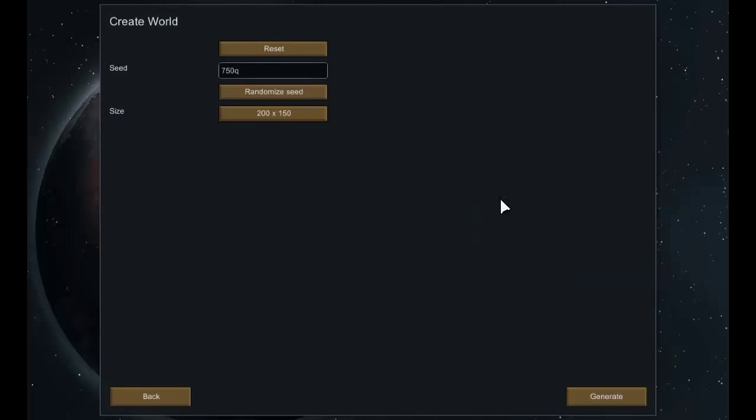Let's create ourselves a new world. We'll call it 'I'm Right Behind You.' How big should we make it? 200 by 150 is probably good enough. Let's generate that.